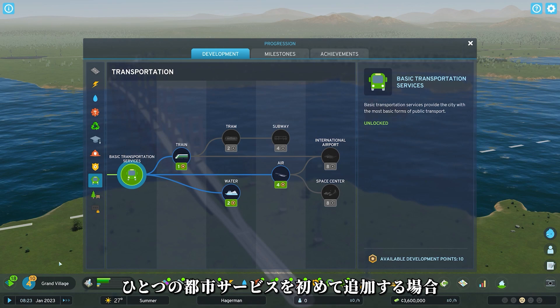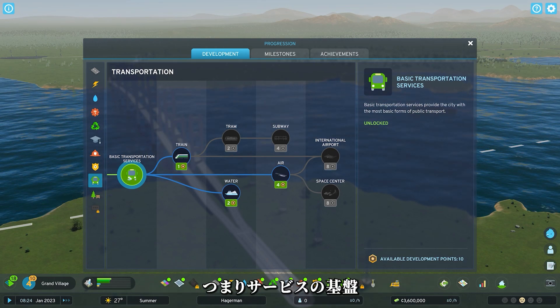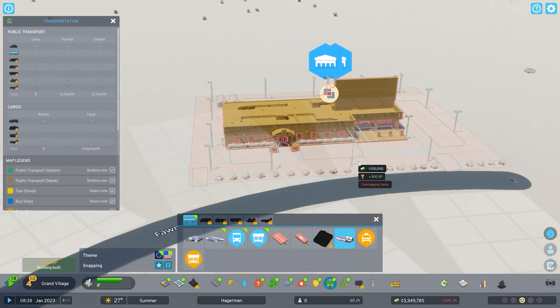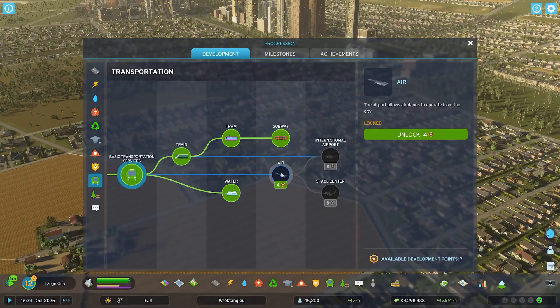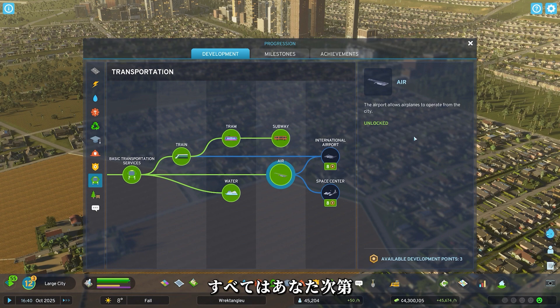When you first add a city service, you're at the base of the development tree, so you get the basics. Like when you add the city service public transportation, you get buses and taxis — basic stuff. Spend Development Points to unlock nodes further along the development tree. You might invest in trains to move more people more efficiently, or you might go in a totally new direction by taking to the skies. It's all up to you.